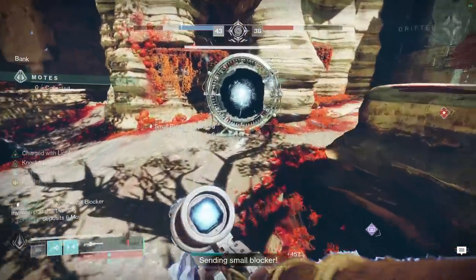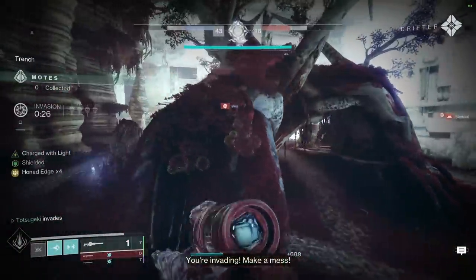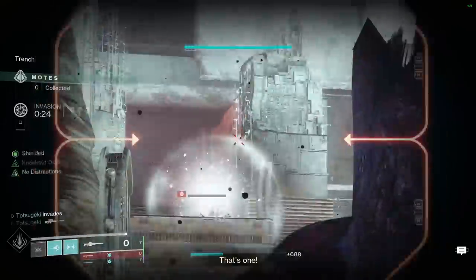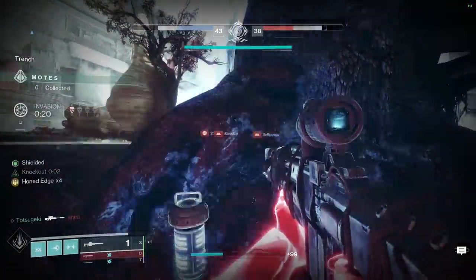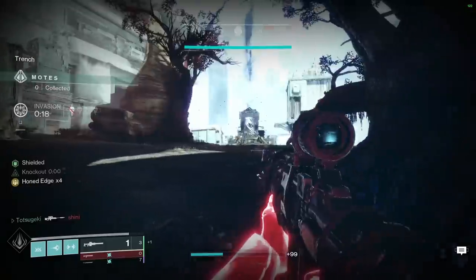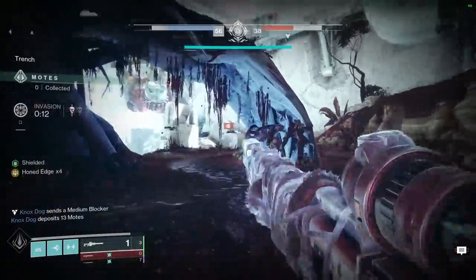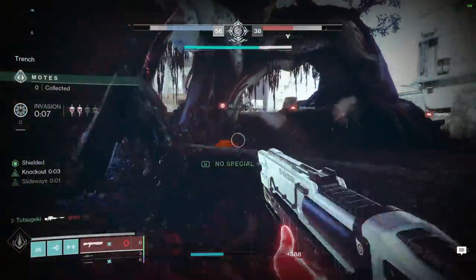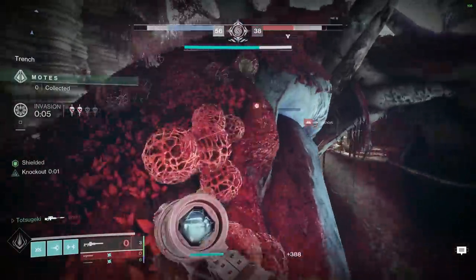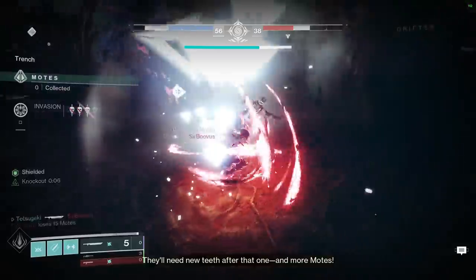Got my own invade — not really ideal circumstances, but we're going anyway. This is why we use Izanagi's Burden. One of them has 15 for sure, I need to find him. I don't want to stay scoped in for too long, and the guy I just killed is going to spawn on my back. He tried to rally me, his teammates are going to gun me down right here. I don't want a honed edge anymore — I might be able to eager edge him. Got him.